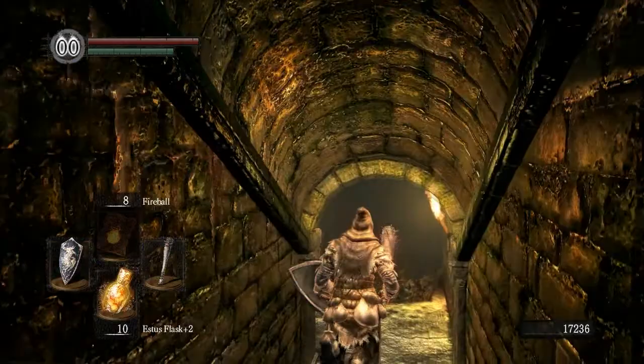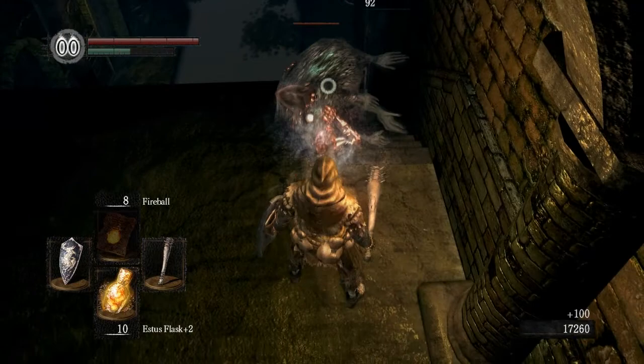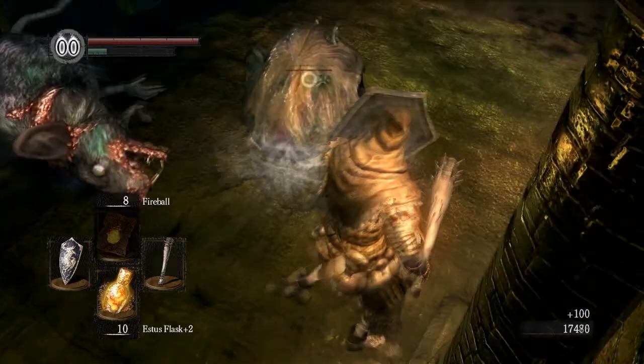We're heading down these stairs here. Don't really have to mess with these slimes or anything like that, but we do need to kill these rats over here. I like to wait for them to attack before I get into my swing. Get some stamina back up. Slimes are weak to fireball, so let's just take care of business real quick.